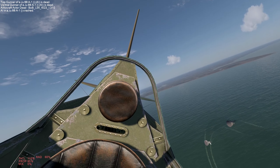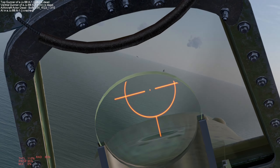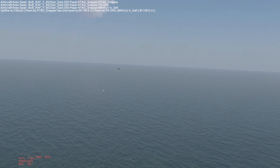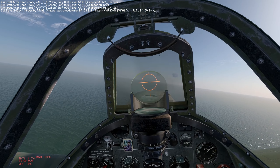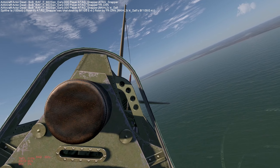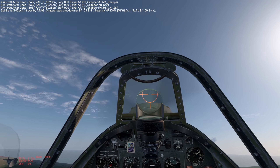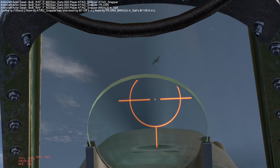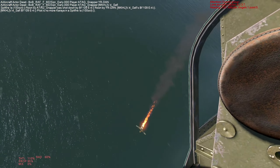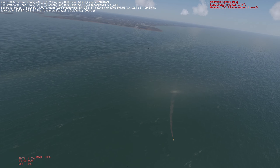I saw a 109 and a Spitfire engaged in air combat and decided to get into that fight. The 109 is on the defense right now, Spitfire is on his tail. The 109 is trying to get the Spitfire to overshoot, and the 109 pilot is actually doing a pretty good job - the Spitfire hasn't done any serious damage so far. Then he gets into a spin, which is pretty fatal, and I take a shot at a very good angle.